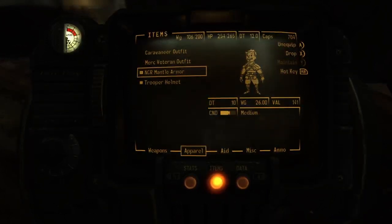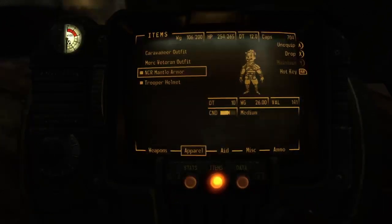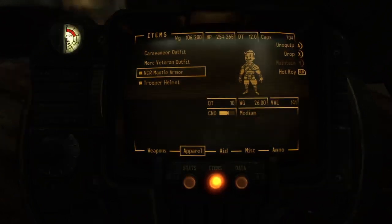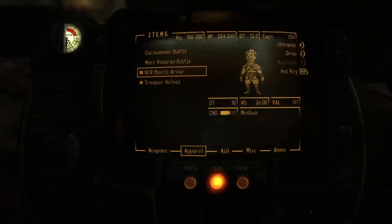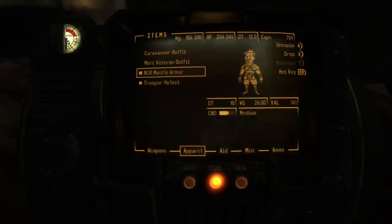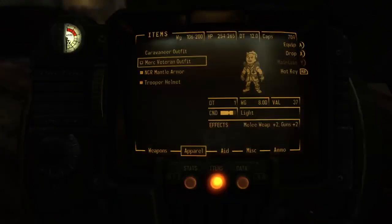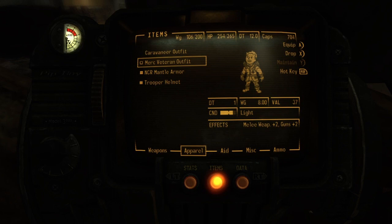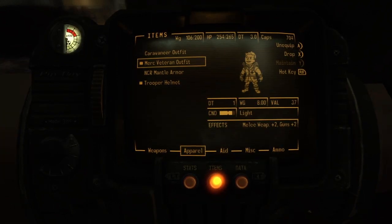This is heavy — 26 weight, in grams I guess. This is light armor, this is medium armor, this is light armor. Let's go with this since it's giving me a perk of 2. Well, melee 2, but let's go with guns — it gives me 2 guns.